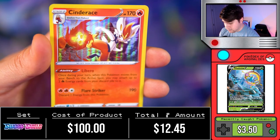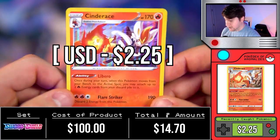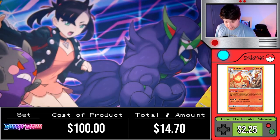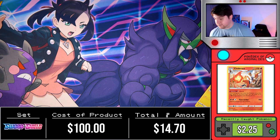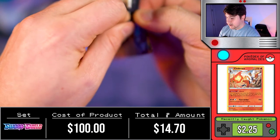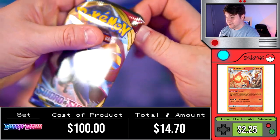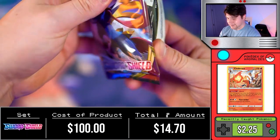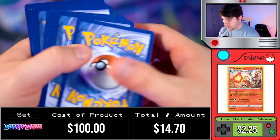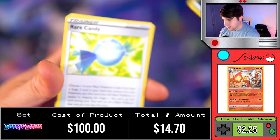Evolution Incense followed by — ooh, there we go! A holographic Cinderace. I do not have one of him, but he is the starter in my playthrough of Pokémon Sword. I really like Cinderace the bunny — super cute. Obviously Scorbunny is the first version you get, and I was so, so sad to evolve him because he was such a cute little boy.